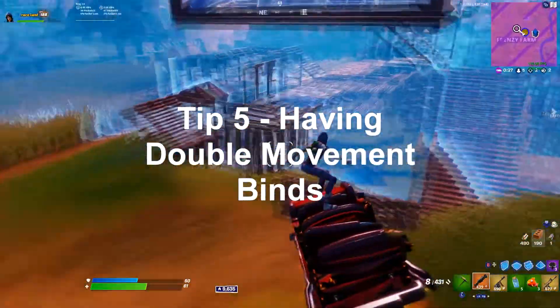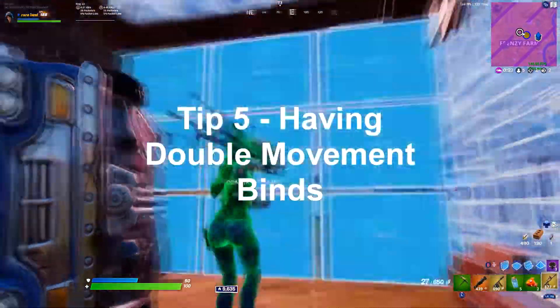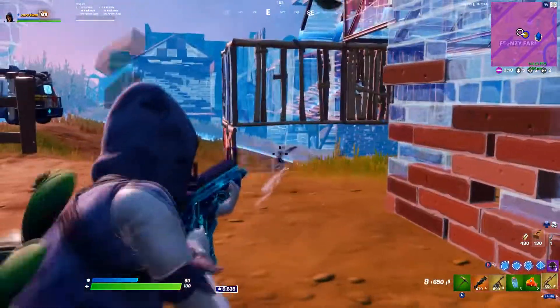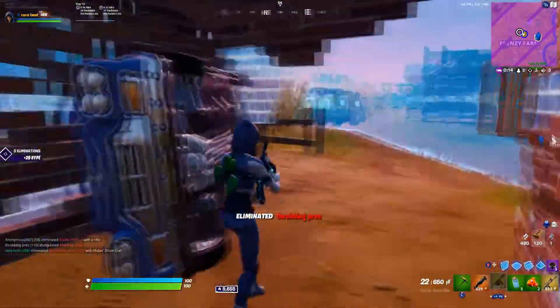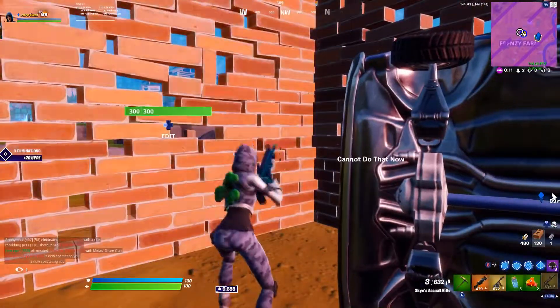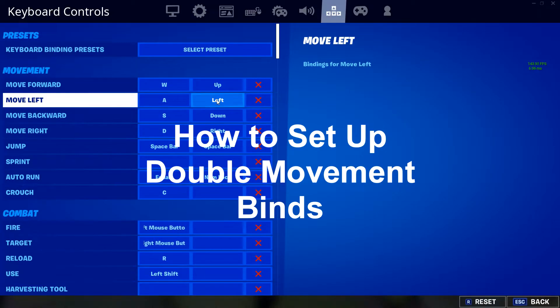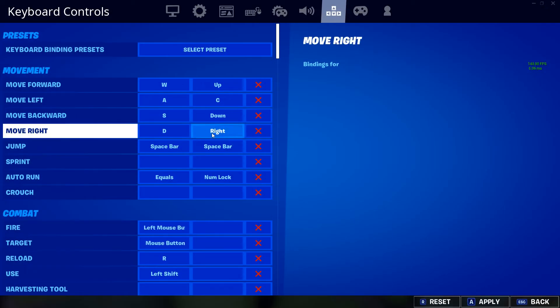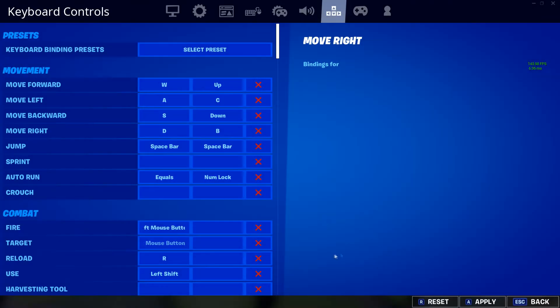The fifth tip is having double movement binds for keyboard and mouse. This does not apply to controller or mobile players because they already have 360-degree movement, but for keyboard and mouse players this is a huge advantage. Before, they only had 16 ways to move — now they have way more. You can look up a YouTube video to find a good bind setup for double movement, but you definitely want to try it out and get used to it because it gives you way better movement overall in Fortnite.